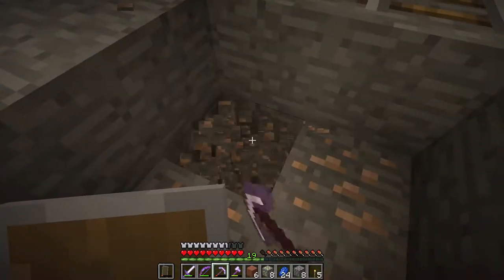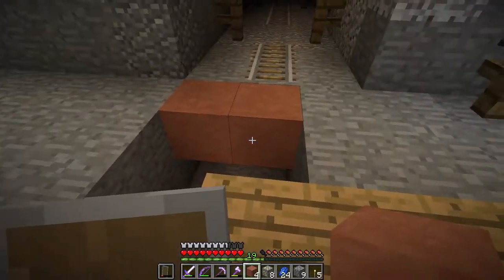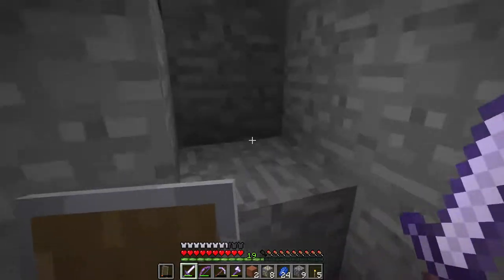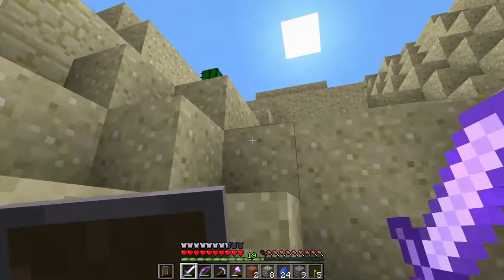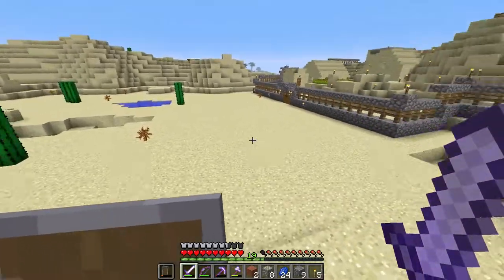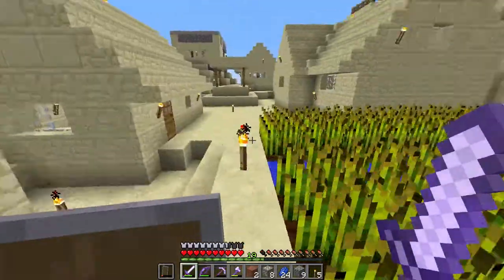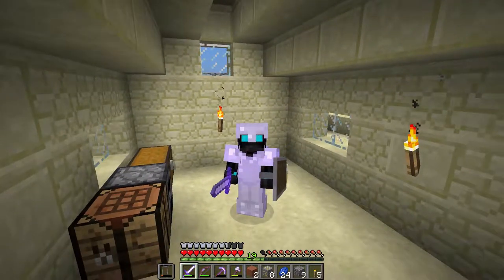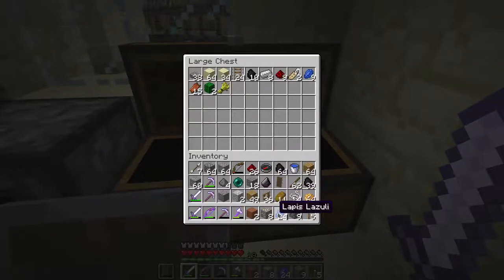I'm just picking up some ores here. I will go up to the surface and quickly drop off some stuff because my inventory is pretty much full. I'll go to the village over here and drop off some stuff in the chest, and then we should be good to explore the next section of the mineshaft. We also found the ravine down there with lapis lazuli, which I'll need more of.